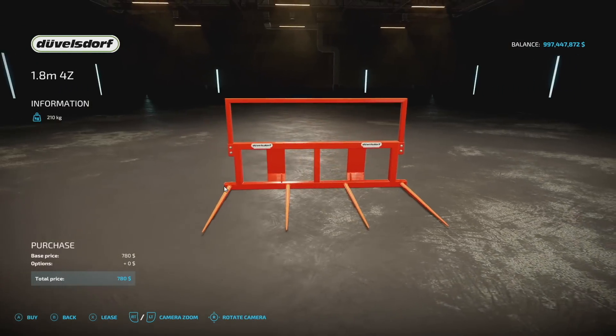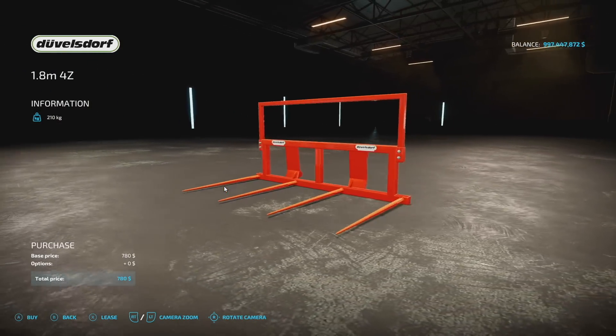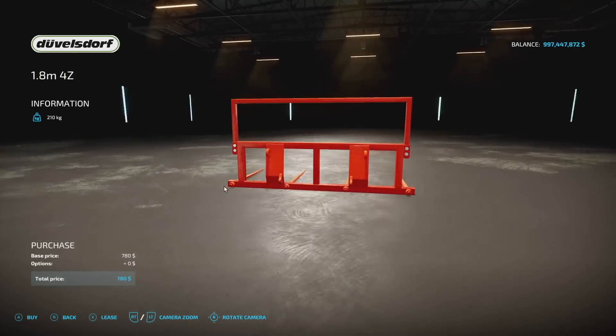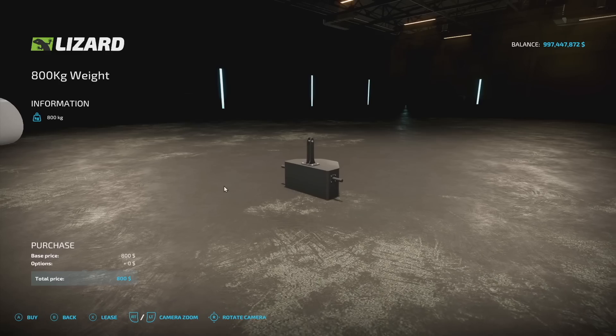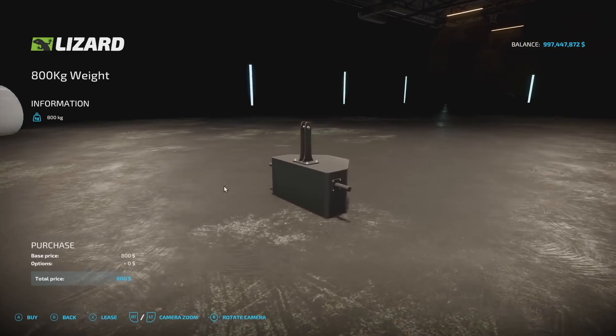If you're looking for a nifty bell fork for front loaders, we've got you with the Duvelsdorf Bell Fork for all platforms. It's 210 kilograms at two slots, zero customization, works on front loaders, and the price is 780 bucks — not too bad if you're looking for an itty-bitty weight.